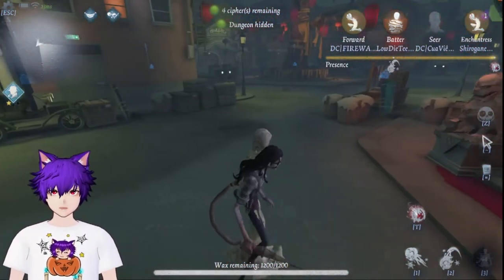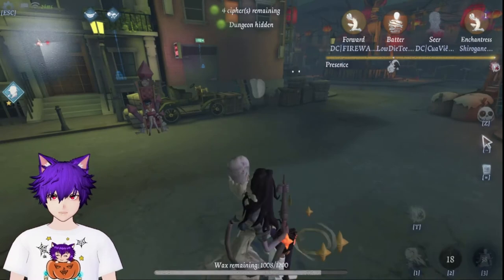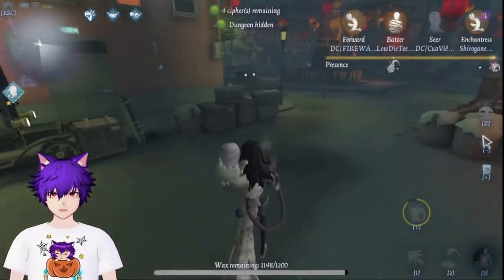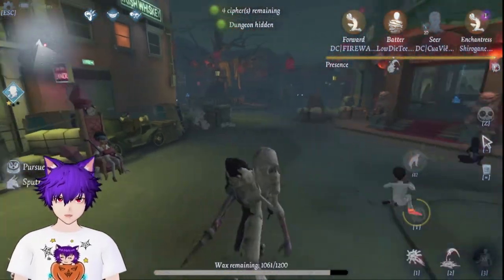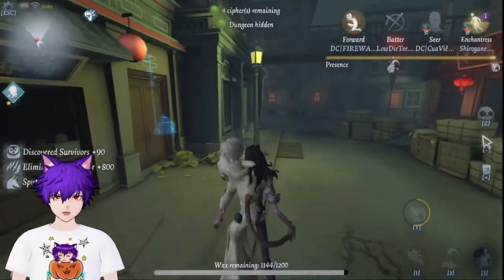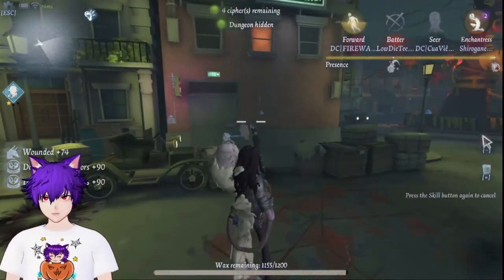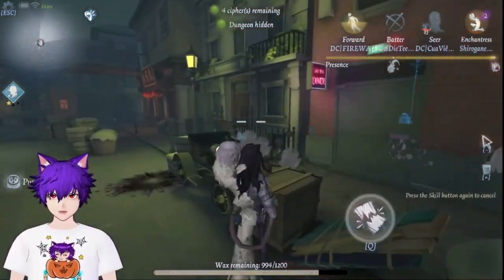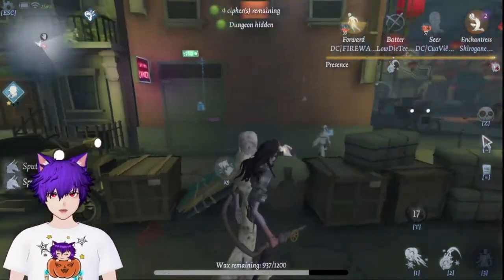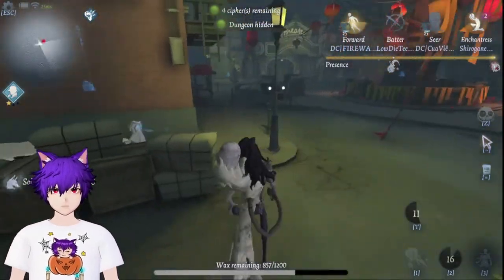We got three survivors down — that's good for early game. Now let's camp a little. Since we already have our ultimate skill, I'll show you what the second skill does: you charge it up and spew some goo. When camping, start using your wax as soon as you see a survivor to make sure they don't get to the chair.